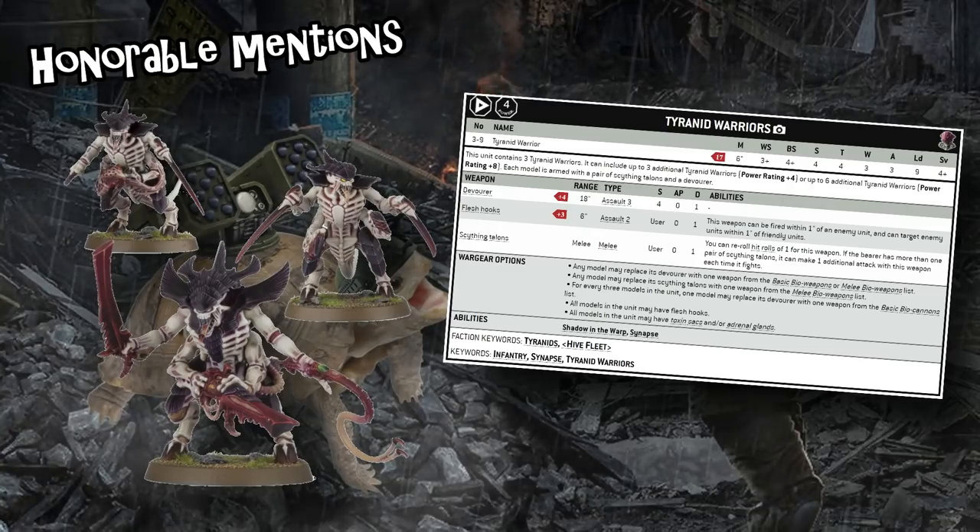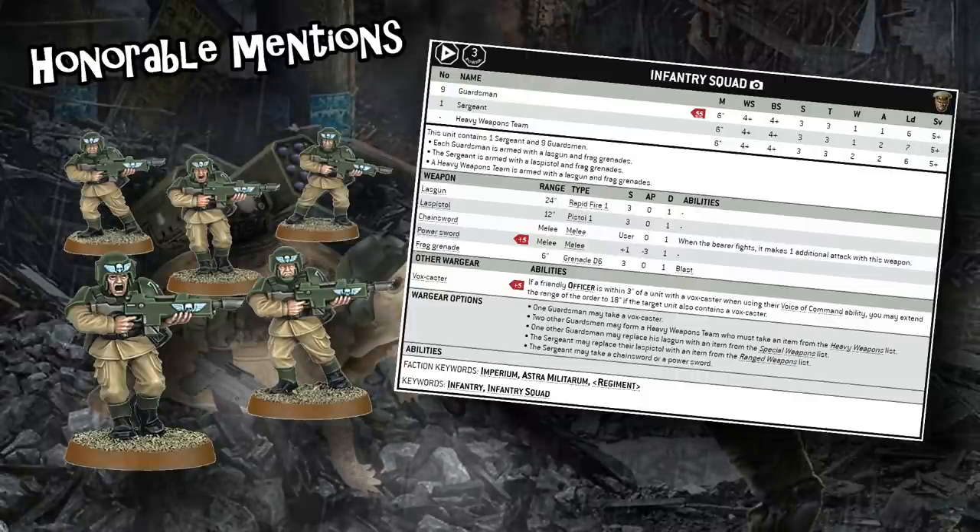Astra Militarum Infantry Squads get an honorable mention too. They're a little expensive right now and have no real offensive or defensive abilities — Toughness 3, 5+ save, they'll get shot off objectives easily. The upside is they fill detachments cheaply, and with orders to double move, you get an infantry squad that can move around 18 inches reliably. Getting cheap objective models into your opponent's objectives to contest or break banners is super useful, and many opponents don't have enough random anti-infantry firepower to clear 30 guardsmen before those guardsmen grab some objectives.